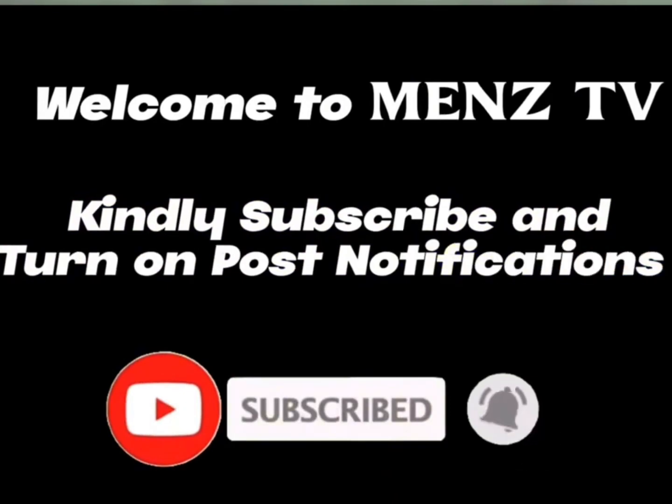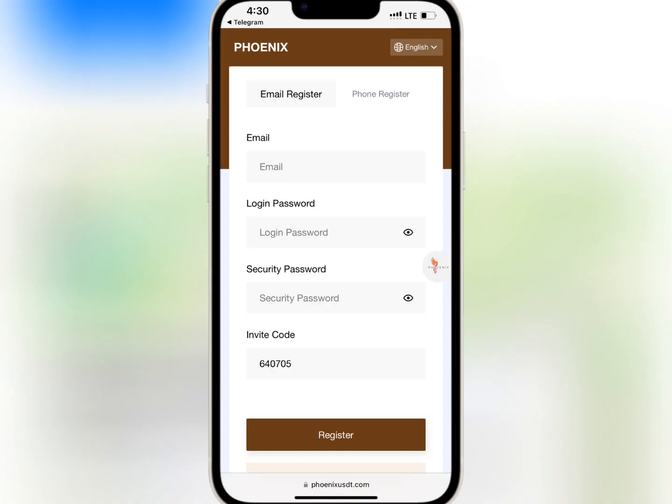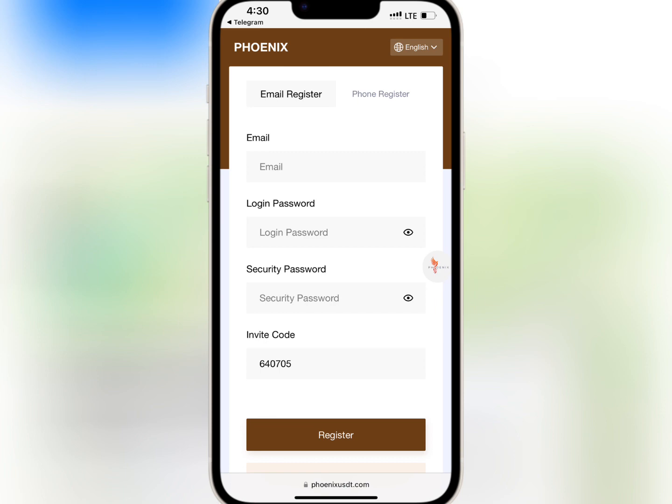If you're new here, kindly subscribe and turn on post notifications. For account registration, you have to enter your email, login password, security password, and make sure you have an invite code. Once you're done, tap on register.